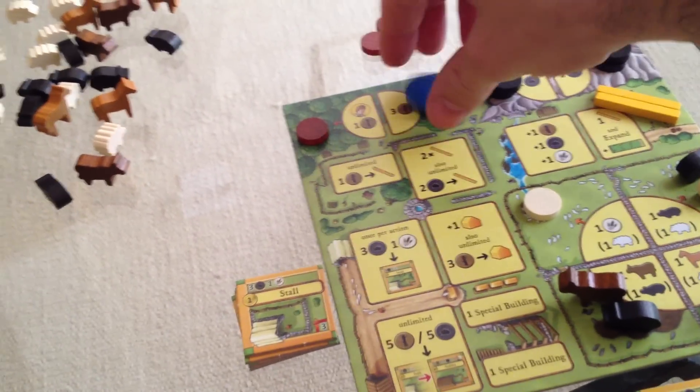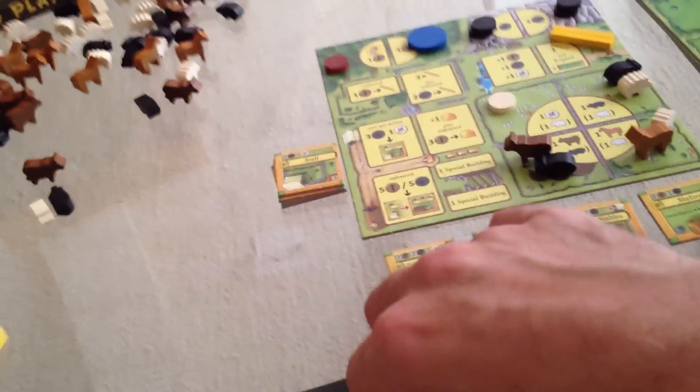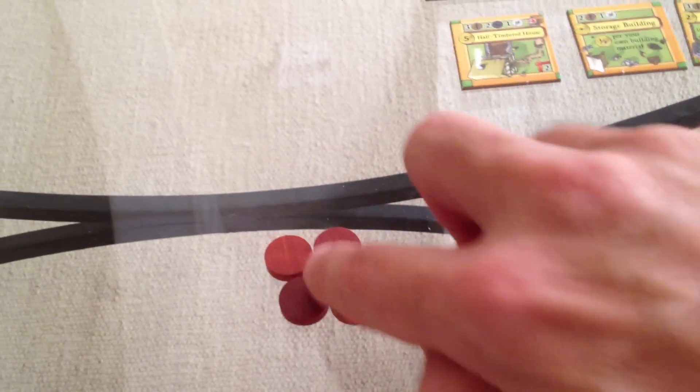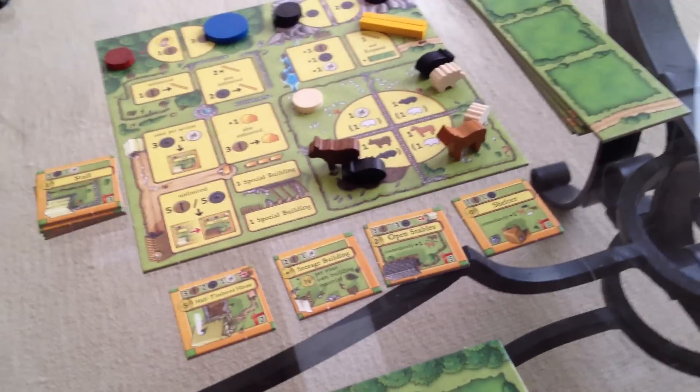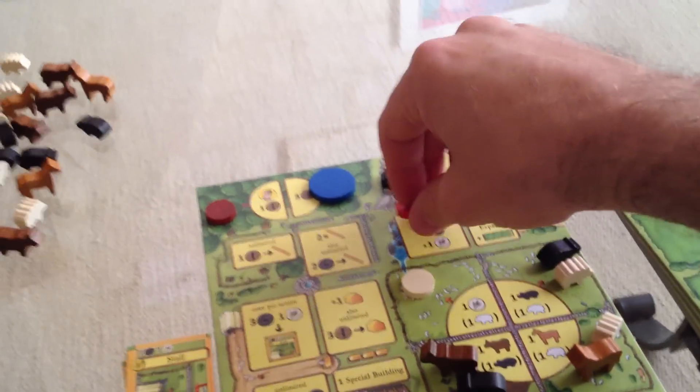Jen grabbed first player, so she's first. She is going to grab the sweet and tasty triple wood, because everybody wants lots of wood. And now me — I wanted wood! I was hoping to get all the wood this turn, but Jen just snagged all the wood because she was first player. So now I'm thinking, well, what do I want to do instead? I guess I'll grab some stone, because there's a nice little stack of double stone here.